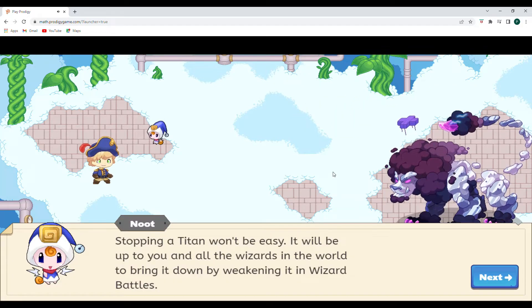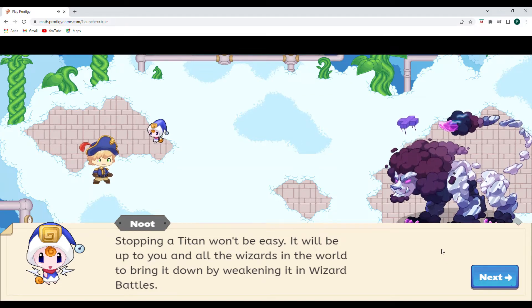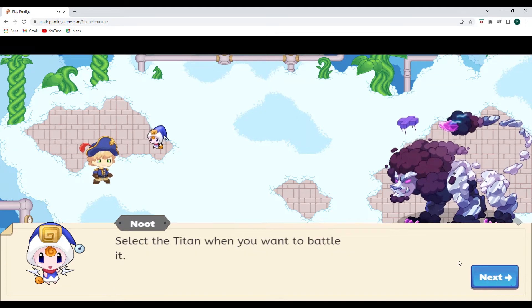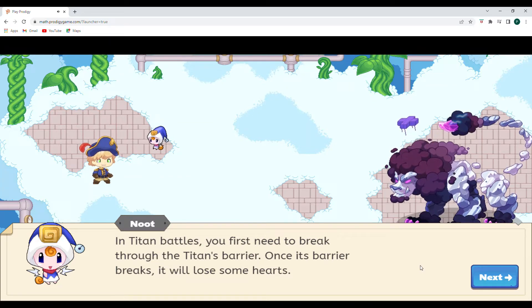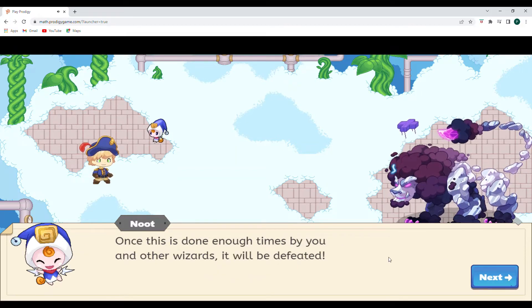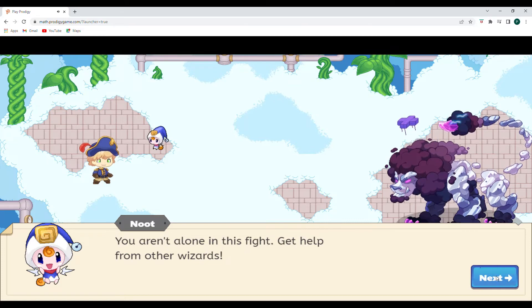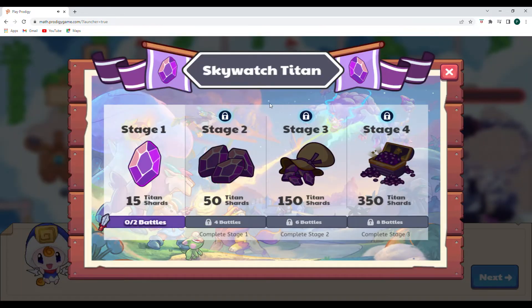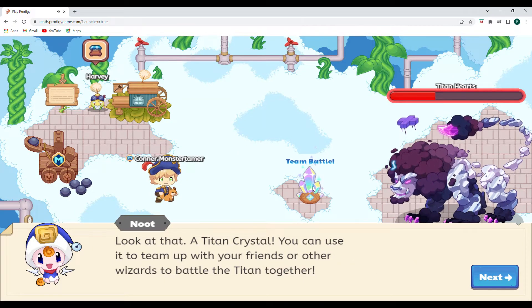So here is the Titan. Stopping a Titan won't be easy — it will be up to you and all the wizards in the world to bring it down by weakening it in wizard battles. Select the Titan when you want to battle it. In Titan battles, you first need to break through the Titan's barrier. Once its barrier breaks, it will lose some hearts. Once this is done enough times by you and other wizards, it will be defeated. Look at that — a Titan crystal! You can use it to team up with your friends or other wizards to battle the Titan together.